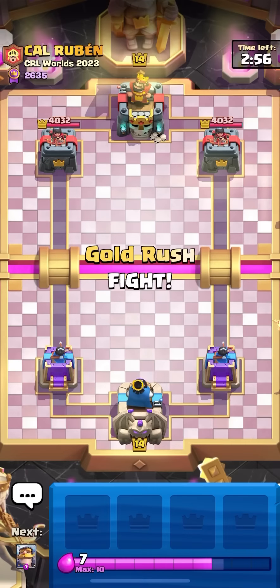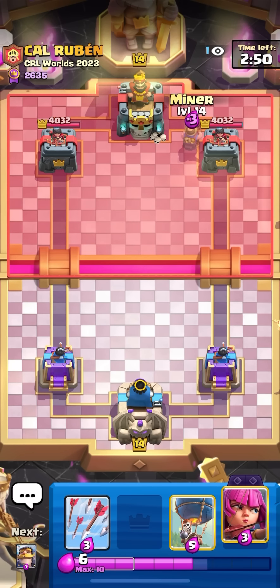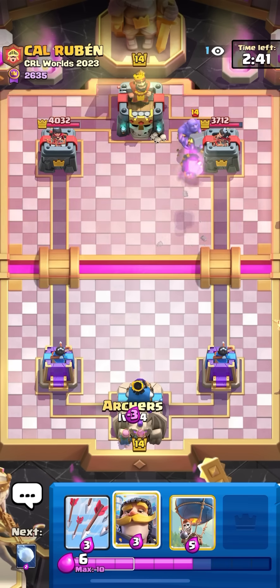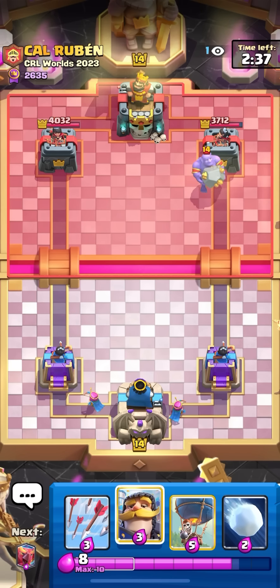Yo, what's going on boys, today I'm going to be playing some balloon on top ladder. I'm in my first match here facing Cal Ruben. I'm going to miner on this spot - I kind of like this miner because a lot of people guess the safe spot with the stuff they have in hand, but if you play the miner on that tile, a lot of people won't catch it first try. This guy didn't even try to catch it.